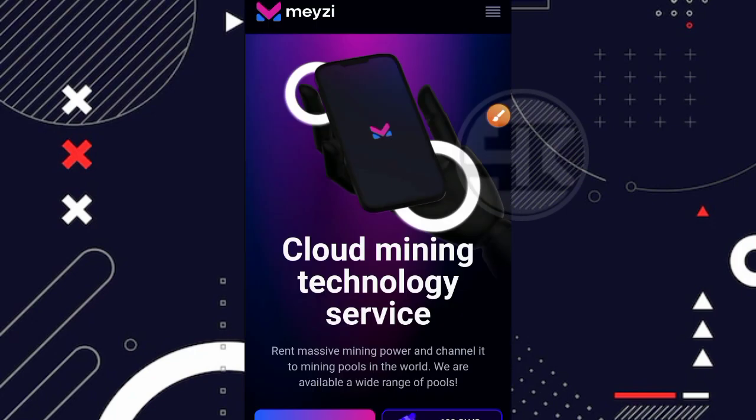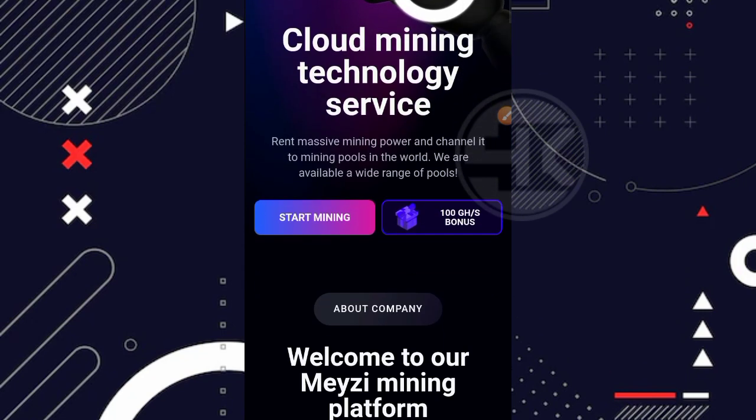Oke guys, disini saya sudah berada di halaman awal dari websitenya. Jadi namanya adalah mezi.io, dan kurang lebih tampilan awalnya seperti ini. Sebelum kita ke cara mendaftarnya, kita akan coba bahas dulu tampilan awal dari website ini. Disini keterangannya 100 GHS bonus, artinya ketika kita pertama kali mendaftar di website ini, kita mendapatkan bonus kecepatan mining sebesar 100 GHS.